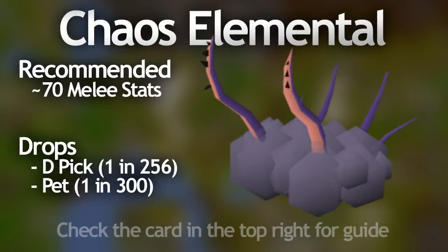Next on the list is the Chaos Elemental, as long as you're using the flinching method to kill him. I'd recommend having at least 60 to 70 attack and strength to kill him with the flinching method, but with the regular way of killing him he would be a lot higher on this list and you'd need far higher stats. He drops the Chaos Elemental pet at a rate of 1 in 300 and the Dragon Pickaxe at a rate of 1 in 256.